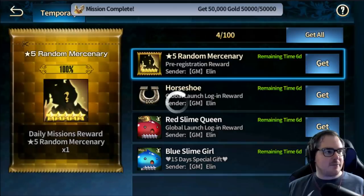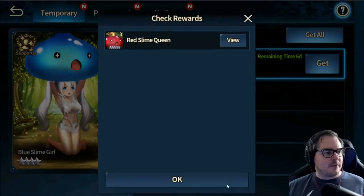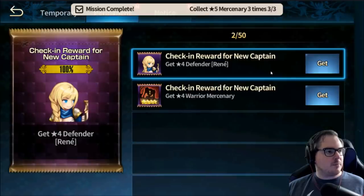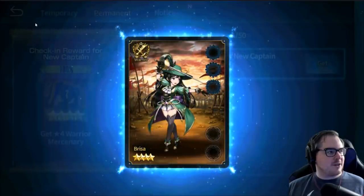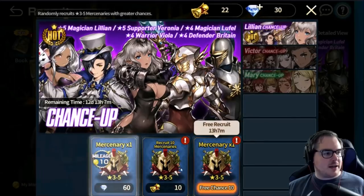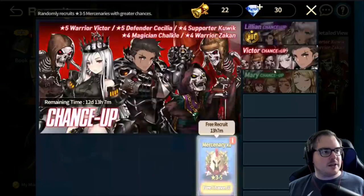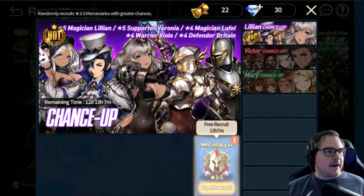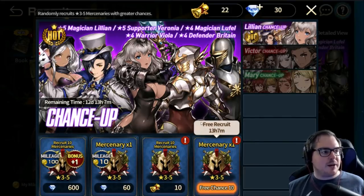We got Rafina — that's who I have on my main right now — and Mikayla, who looks cool too. We go into Permanent and get our two four-stars — Brisa again. Then we go back into Recruit and head to the banner. There are three banners: Lillian, Victor, and Marie. I'm told Lillian is the best to go for early game. They've also got 'butt lady' over there.